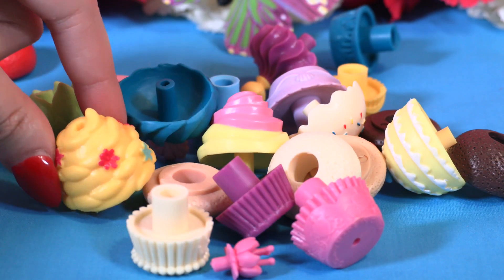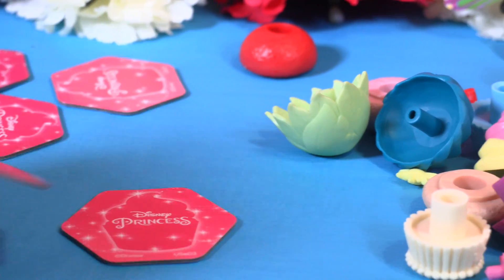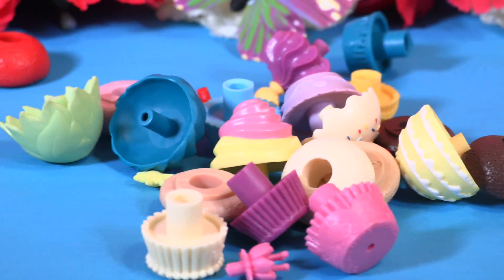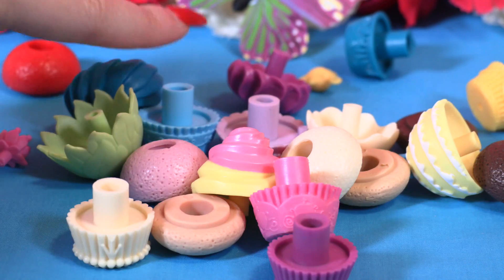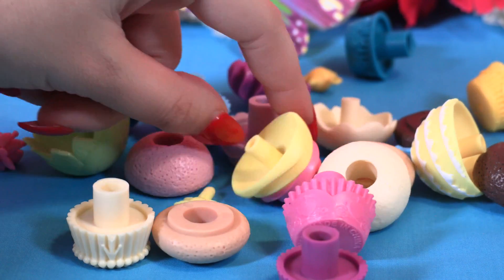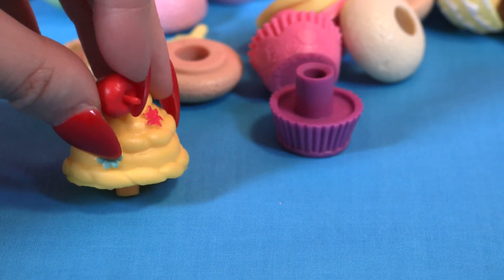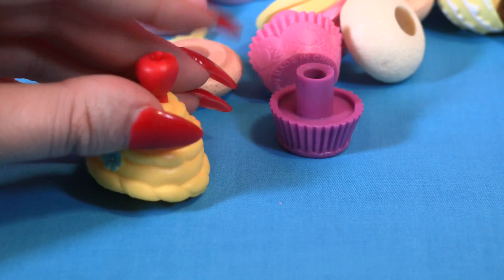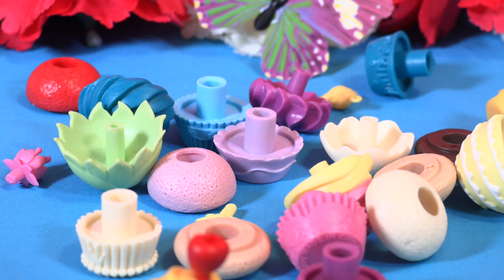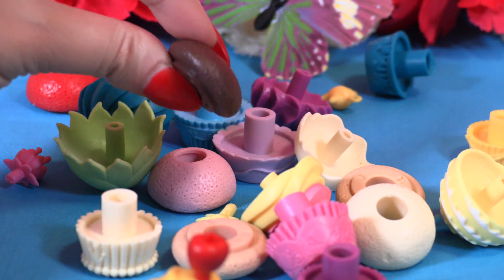I'll take this one. Next card — a topper! So we can choose any topper we want. Do you know who that belongs to, little wonders? I think I'm gonna go with the apple. So far I have this frosting here with the flowers and this apple topper. Then we need to take a cake to complete our recipe.